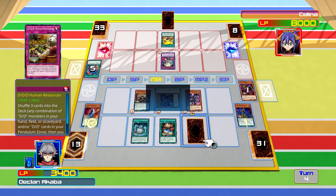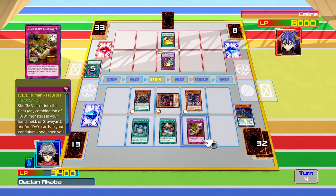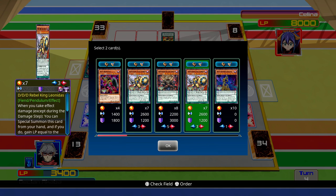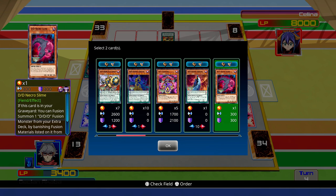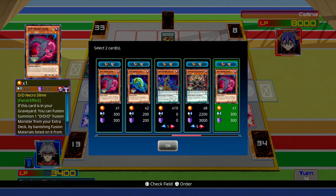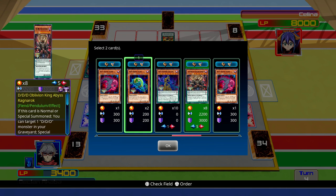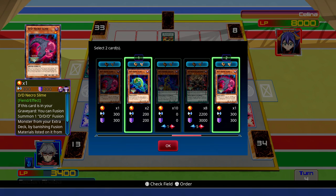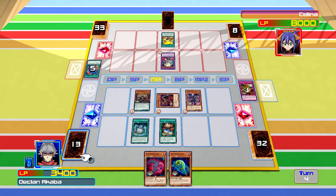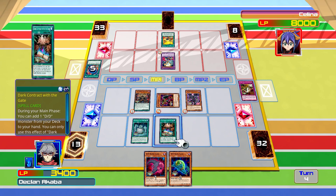So we could add Human Resources - we're going to go for the guy in our graveyard and the two Pendulum scales. Then we're going to add Swirl Slime and Necro Slime. What I'm thinking here is we can get two of them out this turn, but there's no point making a fusion because it'll just get destroyed anyway.